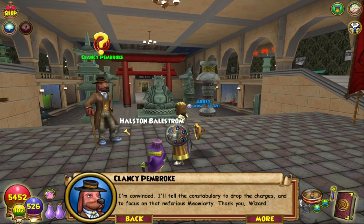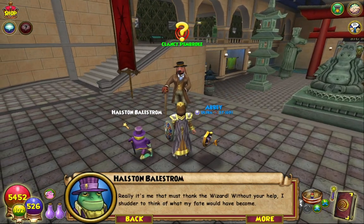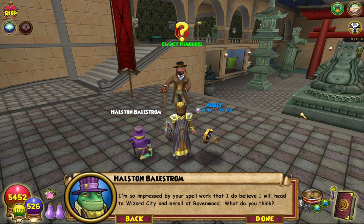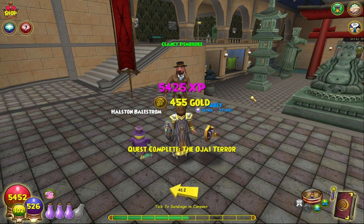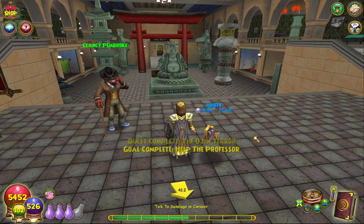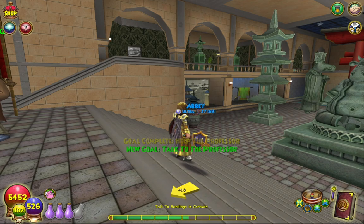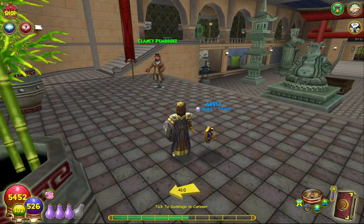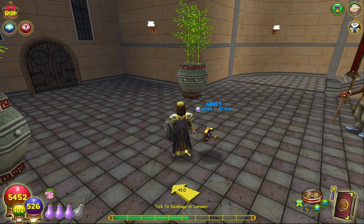I'll tell the constabulary to drop the charges and to focus on that nefarious Meowey Arty. Thank you, wizard. Also, couldn't Bailstrom just have dipped — he's never gonna need to come here again unless he's from here. The fact that he came here by balloon car makes me think that he's not from Marleybone. He definitely did not know what the cats were up to. Really, it's me that must thank the wizard — without your help I shudder to think of what my fate would have become. You would have been killed, plain and simple. I'm so impressed by your spell work that I believe I will head to Wizard City and enroll at Ravenwood. Quite the coincidence — that was just hammered into our face last minute. That was the Marleybone one, and it was actually really fast.